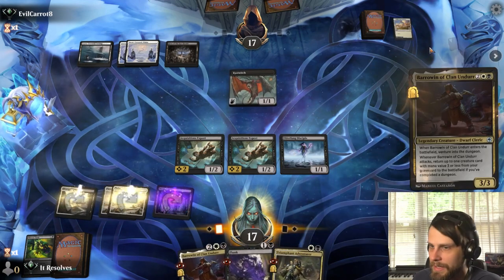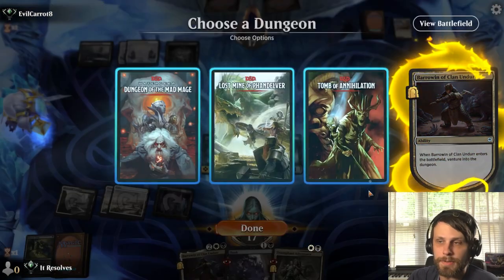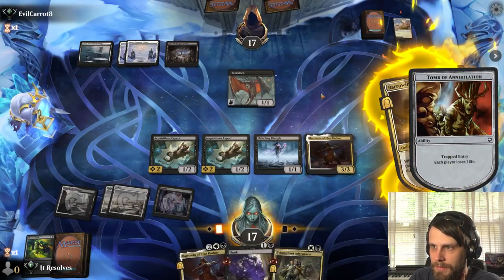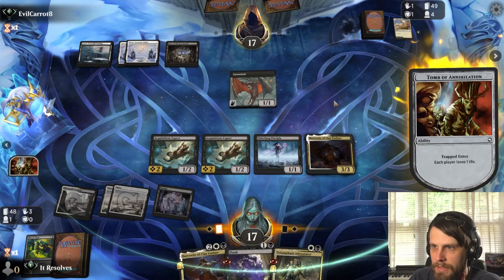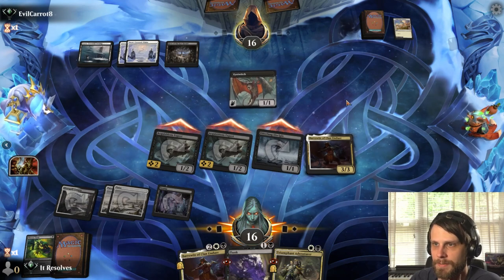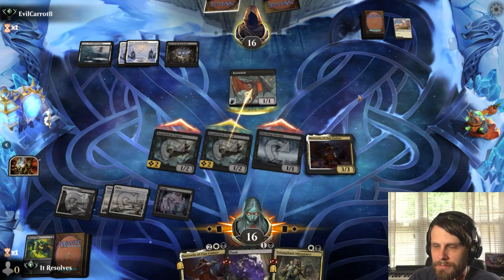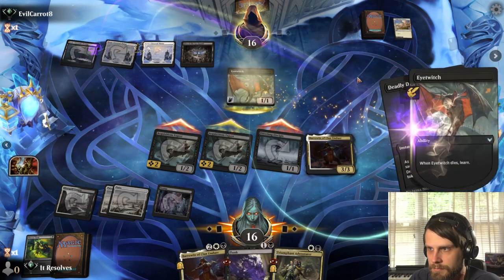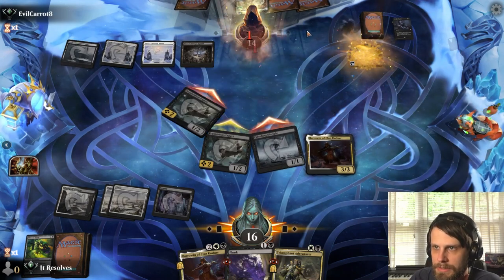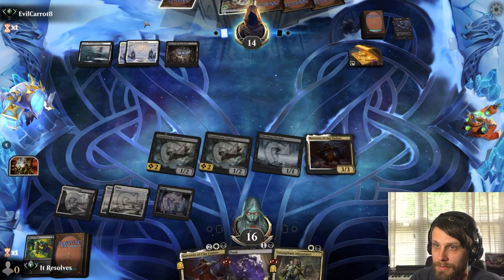We've got two of these creatures, so if they use a Doom Scar it's kind of okay. We're gonna work through the Dungeon of the Mad Mage as best we can. I think we attack in — they're clearly just going to block the Disciple or something. That didn't matter what they blocked there essentially, so now they can freely Doom Scar if they have it. They've got a Snarl here and we don't get to leave up the Flunk.